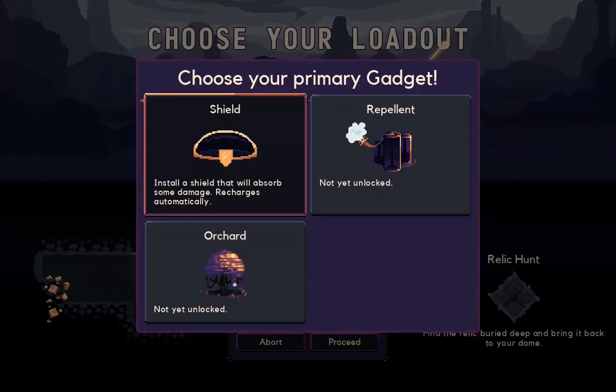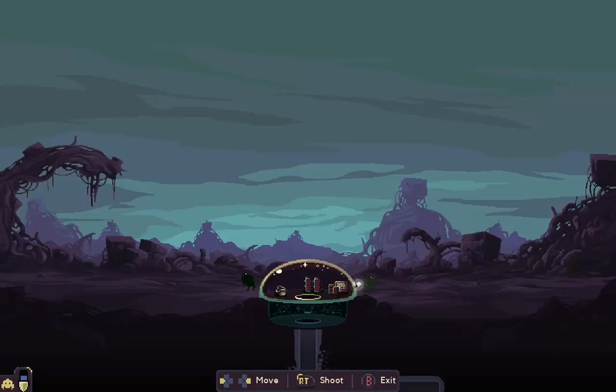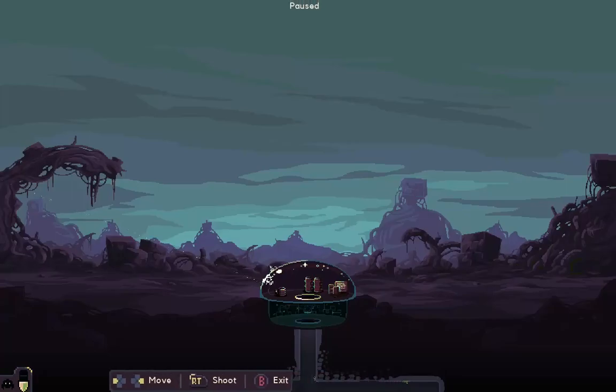The starting gadget largely provides the defensive capabilities of your base, starting with a shield. Pretty self-explanatory — it will absorb attacks and once it runs out your base becomes vulnerable and takes damage. The others will provide different ways of keeping your base safe, or as safe as possible if any playthrough is to go by.